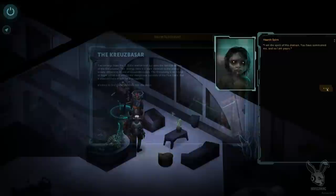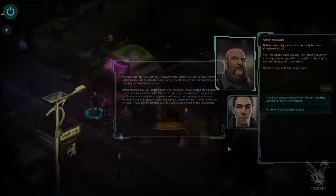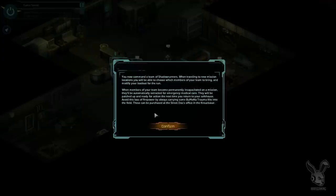The campaign of Dragonfall takes place in Germany, more specifically Berlin, and should take you roughly 12 to 15 hours to complete. Visually, Berlin looks just as fantastic as the original locations did in the Deadman Switch, though the streets do feel more occupied and lively.